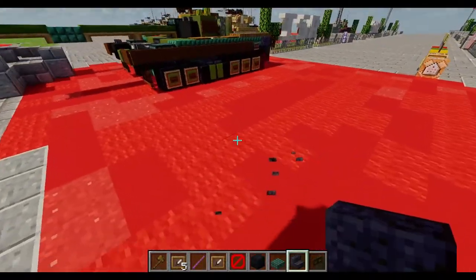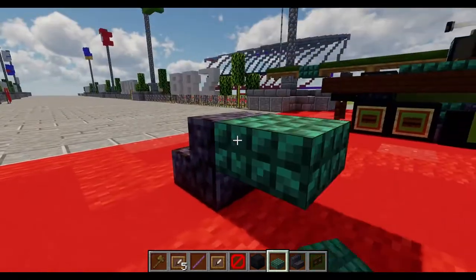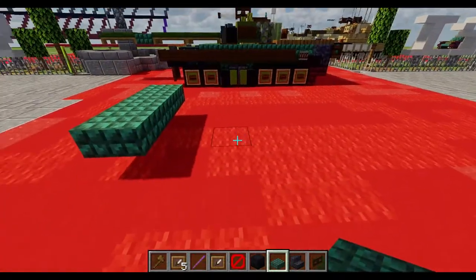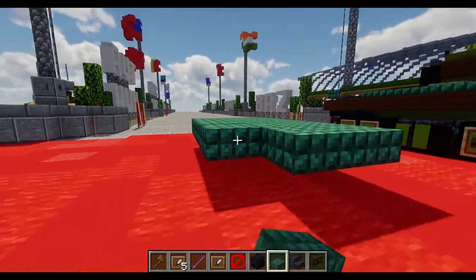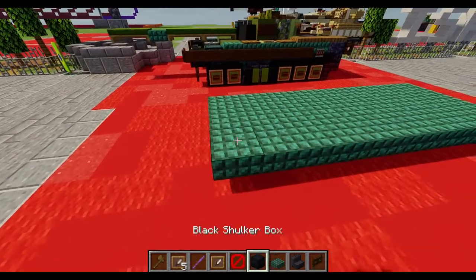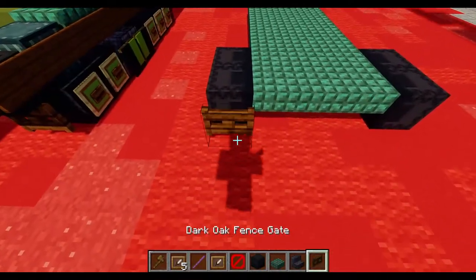First we'll place down one placer block, with two right next to each other. It's basically going to be one block behind where you want the front of the tank. We're going to have a row of three dark prismarine up-slabs, and behind that a row of eight total. On the sides of the first two we place down black shulker boxes facing outward, and in front of those, two dark oak fence gates.